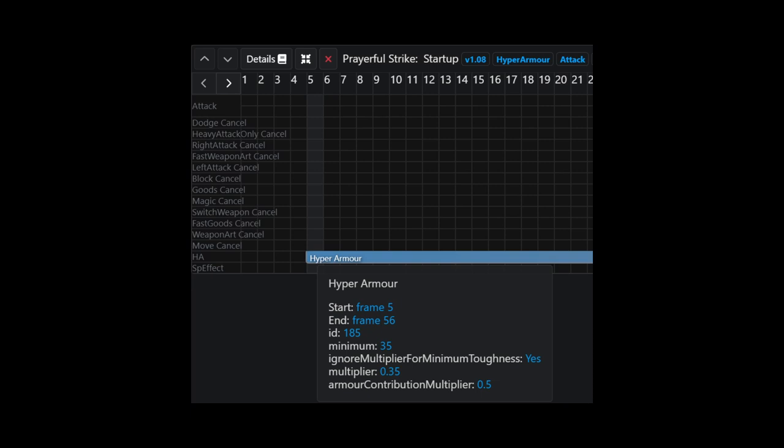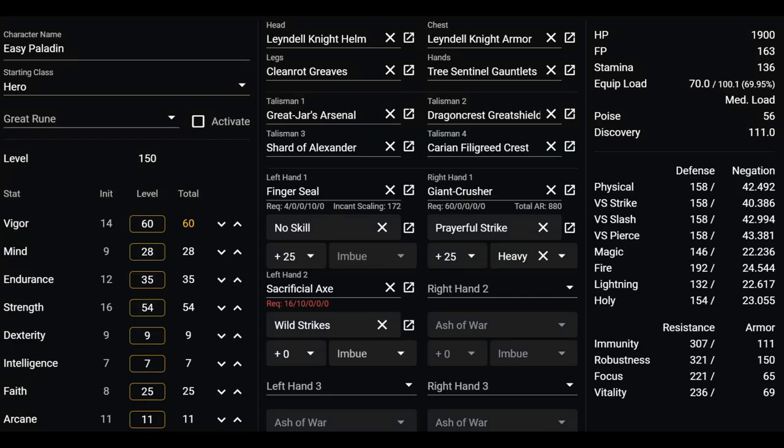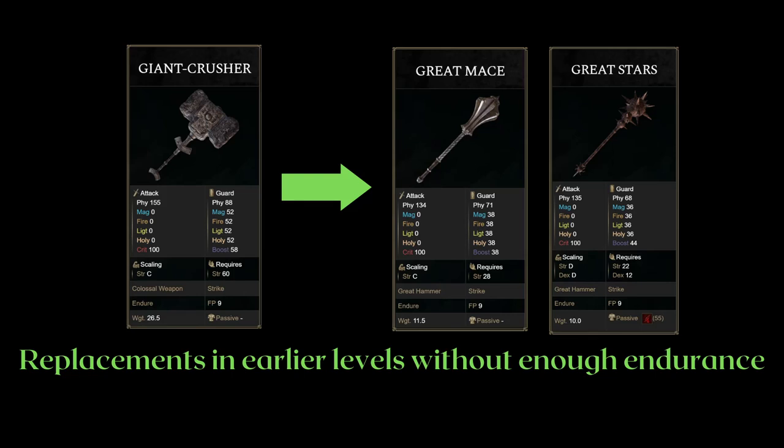But because it has quite a long windup, it can be difficult to land on more agile enemies — this is when you want to default back to your other attacks, like jump attacks. As for the armor, anything works. But remember, the tankier you are, the more your effective HP is. So if you really want to maximize the build, definitely go for a tanky setup so that you can just tank your way through things.